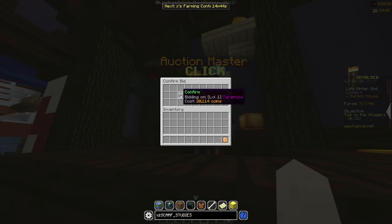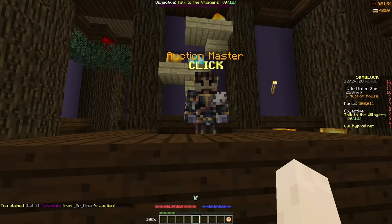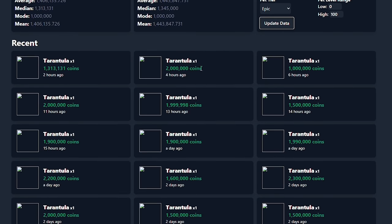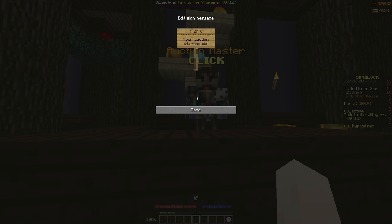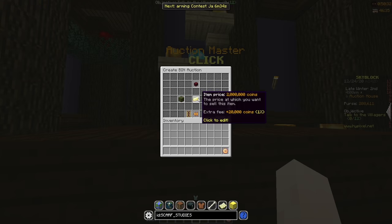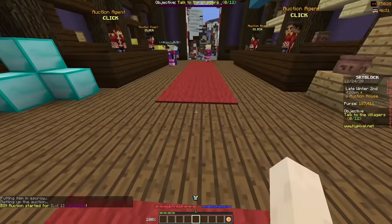I decided to bid on an epic tarantula pet, starting at 20k, and after a couple of bids I managed to win it for 850k. On auctions.craftlink you can see past prices for one of these pets — it's around 1.2 to 2 mil coins. So I decided to go on the high end and put it up for 2 mil. Even though there'd be auctions in front of mine that people would buy first, once those ran out mine would be lowest price and anyone who wanted one would have to pay 2 mil.